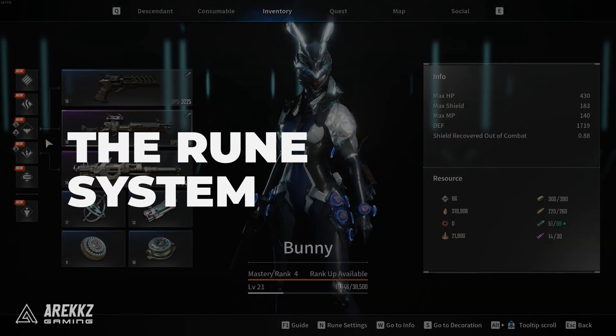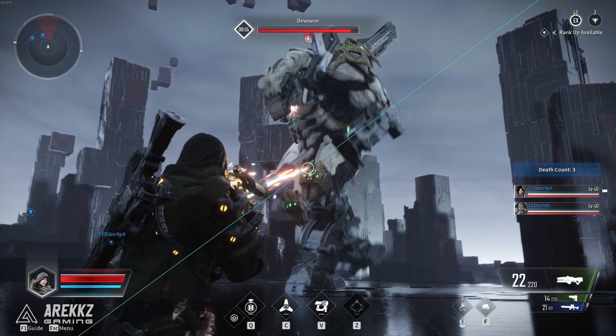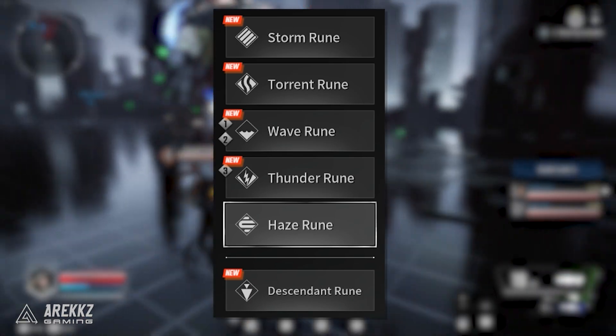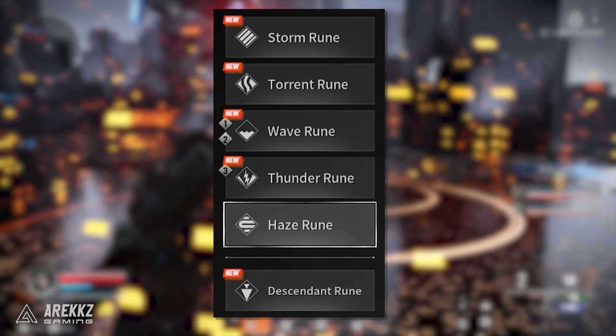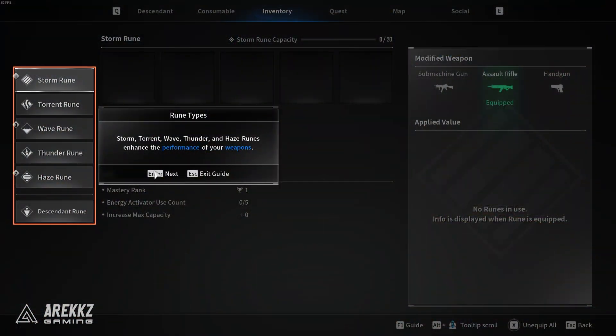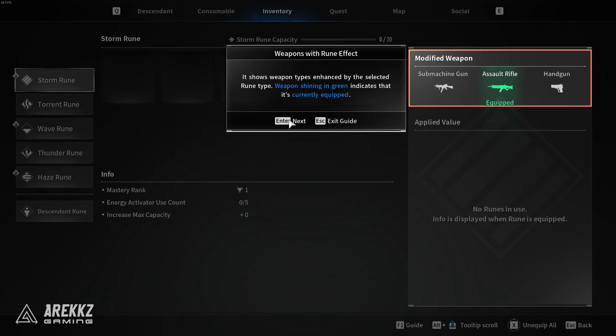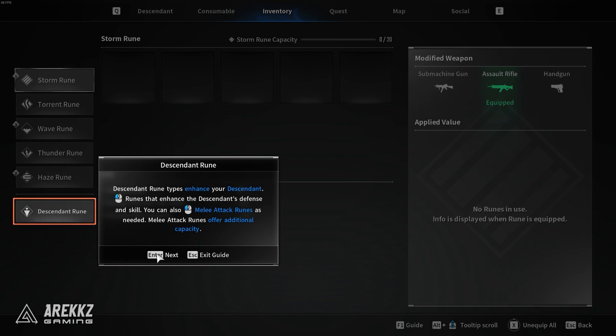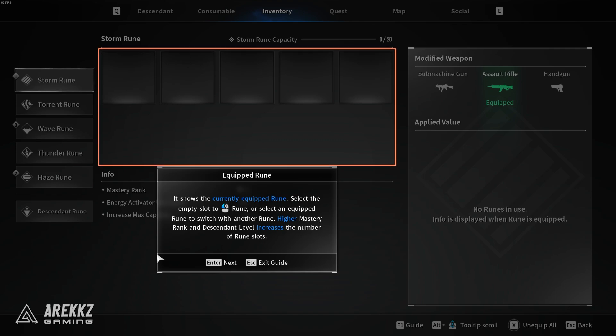This leads us nicely into the rune system, which is where some depth comes into play. There are 6 different types of runes: Storm, Torrent, Wave, Thunder, Haze and Descendant. The first 5 will impact your weapons, while the Descendant rune will impact and enhance your character itself. Each type of rune has its own page and rune capacity, different runes will have different capacities, and runes can also be enhanced to increase their effect but it will also increase the capacity they cost. You can also dismantle runes to get resources to enhance your other runes, and you can get items to increase the capacity of the rune pages themselves. These runes are where a lot of extra stats will come from, as well as unique effects from higher level and higher rarity runes at endgame.